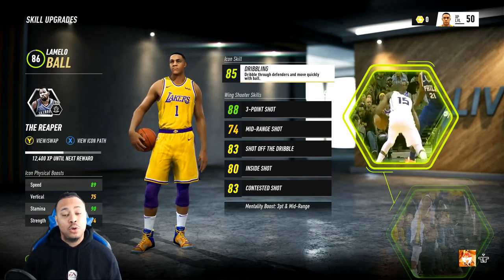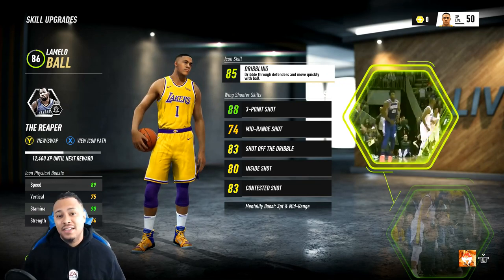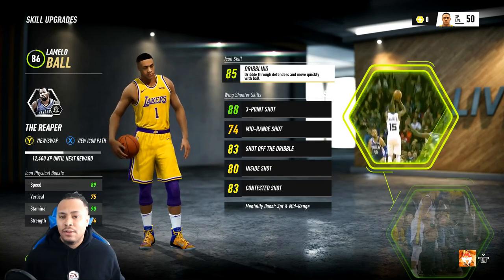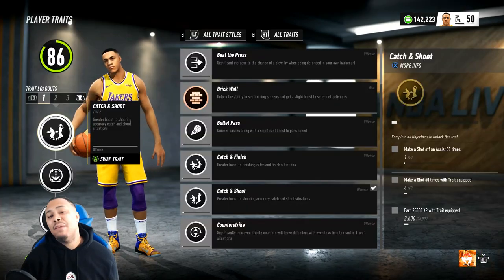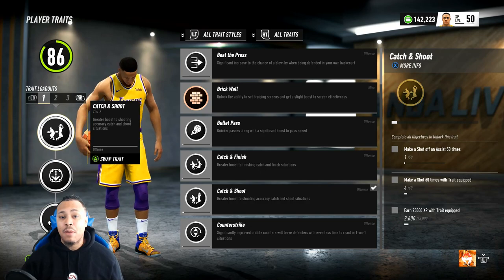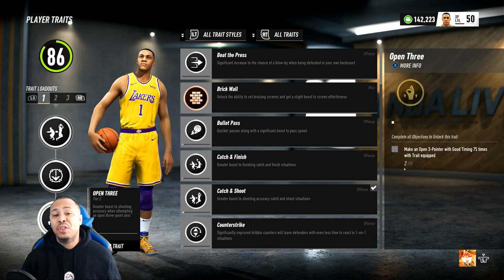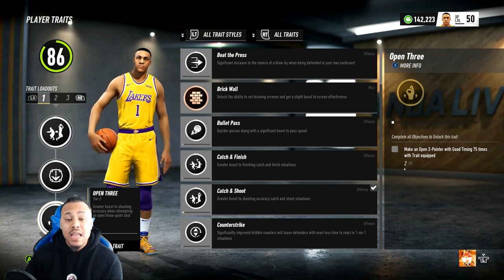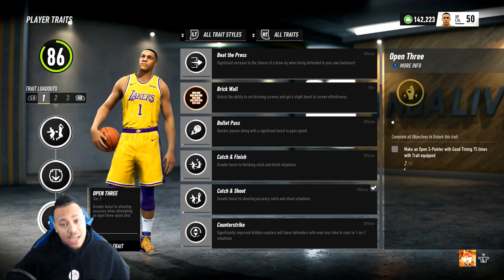Also shot off the dribble — I have seen him shoot off the dribble a lot. I don't know about his contested shot because I don't really feel like people contest him that often. Just don't play defense on LaMelo Ball. So since I did make LaMelo Ball a wing shooter in this game, I went ahead and equipped him with the traits of catch and shoot, late to the party, and open three because I'm trying to cash out. LaMelo about to be just straight stroking. Now that we got LaMelo set up, it's time to take him to the streets.